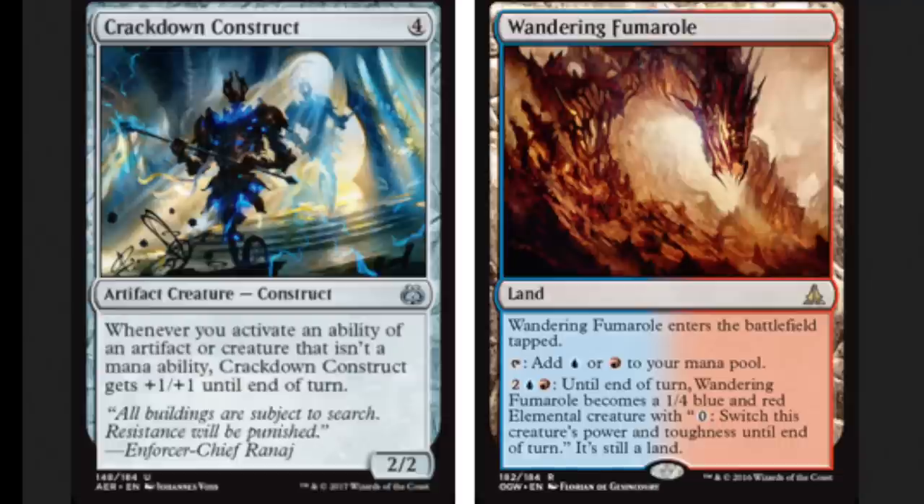One of your combo pieces is a land that you're going to play anyway, and the other combo piece is kind of okay — it's not great if you don't have Fumaro. But I'm sure there are other cards that can activate it and make it bigger. Either way, you're attacking with an infinity/infinity creature.